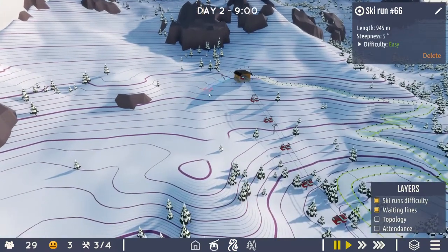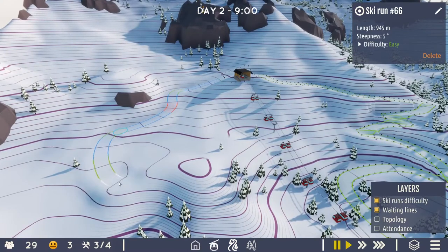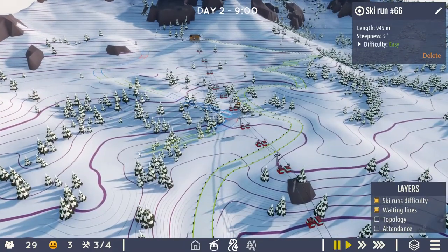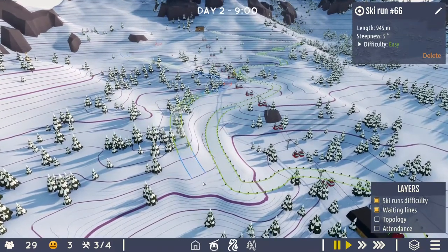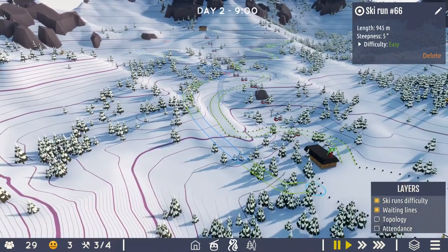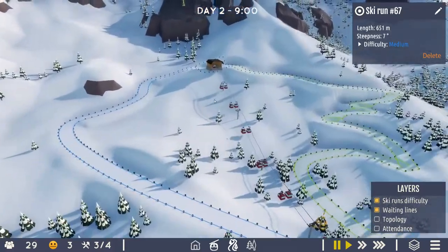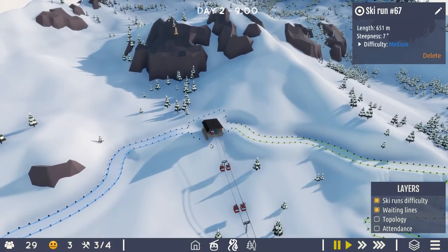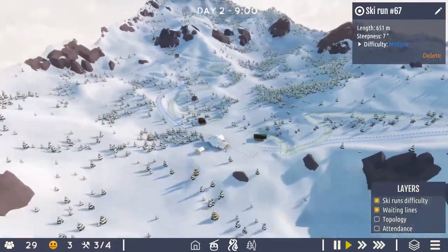Let's see if I can get a blue off the other side — a blue should be a bit easier, I reckon. Just try not to go red on it. I don't mind a little bit of red on a corner, but let's try and then go a bit more aggressive. There we go — that's a good pair of runs coming off there, I think. That gives me a bit of variety for the different abilities of skiers, so both of my main lifts have got a green and a blue coming off them, but that one also goes up and lets people get to a black if they want to.